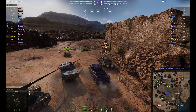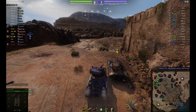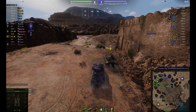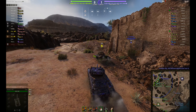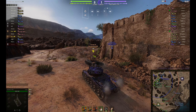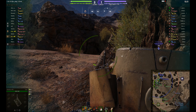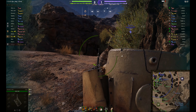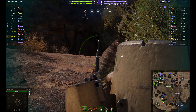Heading to this corner here. There is arty in the game — the enemy has a 212A, really long reload but it can be dangerous. The Guard is a tier 9. In fact they've got a T92 HMC, and that's a lot more dangerous — used to be one of the most dangerous SPGs in the game. Alright, they've already lost that 24.